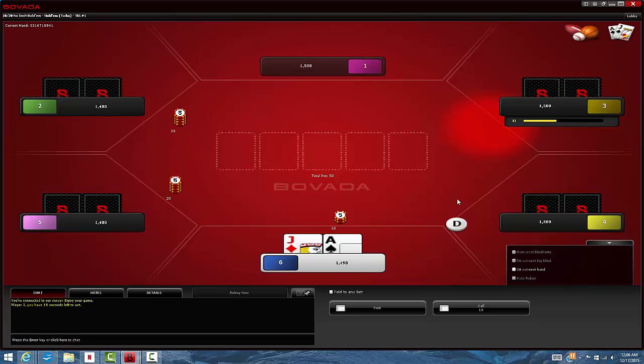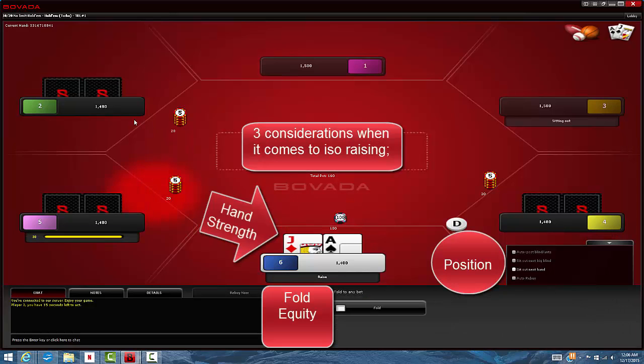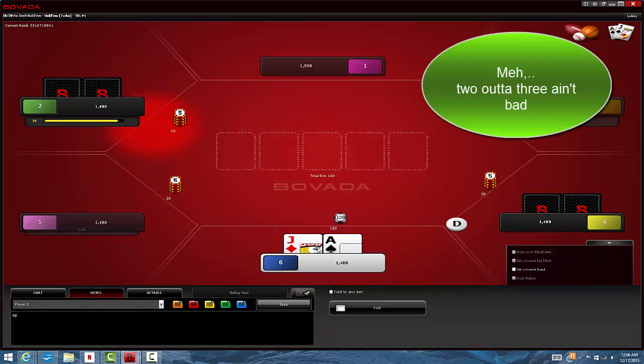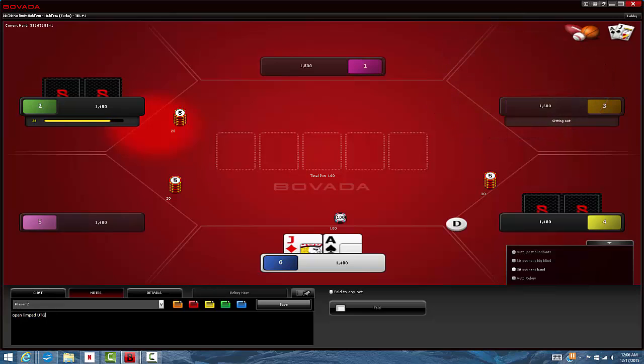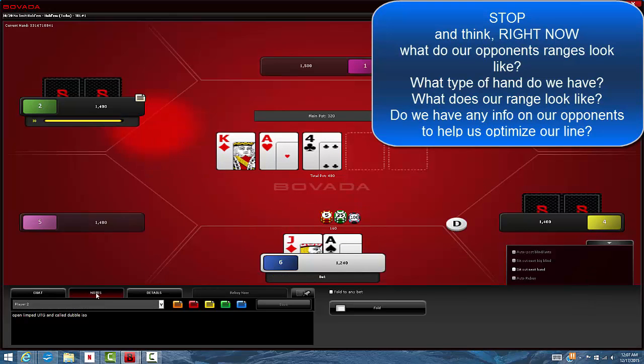We start off with a pretty good hand — ace-jack off-suit from the small blind, and this was the first hand. Right off the bat, we get a limp. When we get this limp in late position, we know some things about villain but we also have a decision to make. I think our decision is pretty good to ISO. We don't have position, and we don't really know how much fold equity we might have straight away, but we certainly have hand strength and we're going to have some fold equity. Now we see this flop and we really need to start doing some thinking — what's the best line we can take?